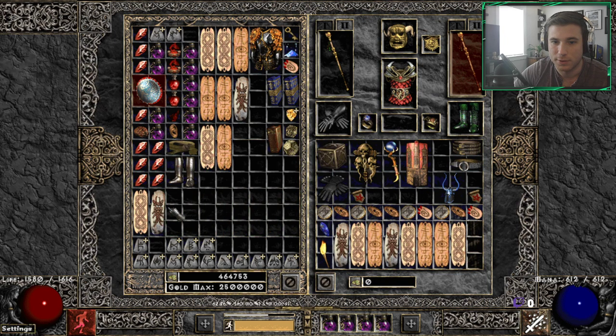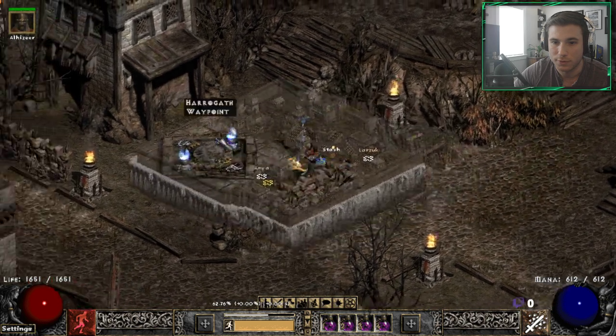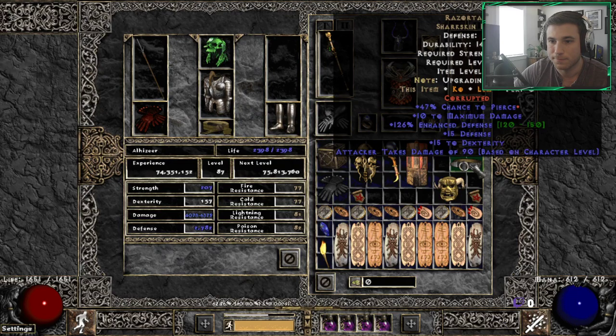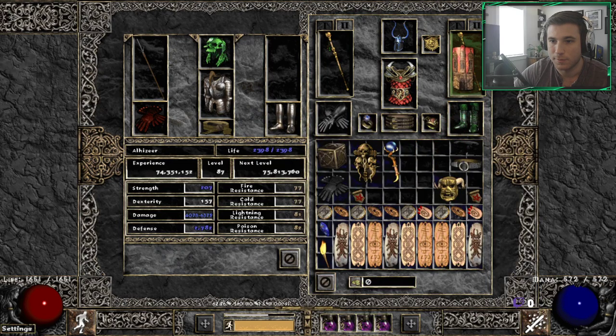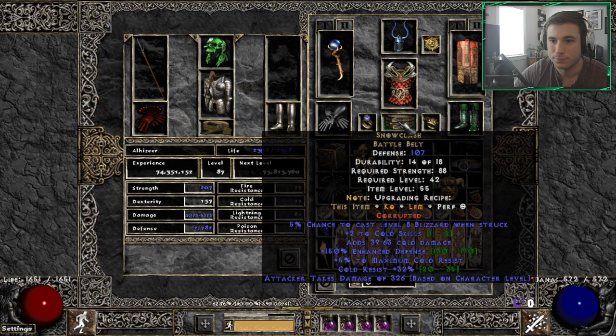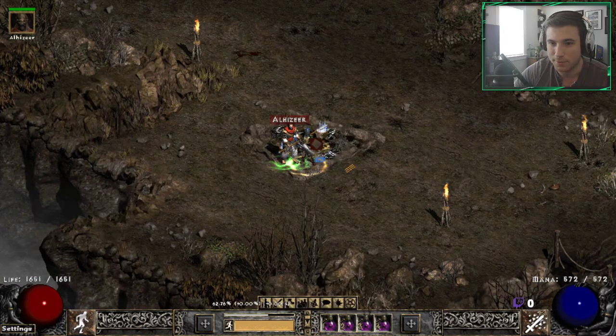We actually need to bring our cold skillers in - we have an inventory full of cold skillers as well for when we do the cold enchant. You'll see that added an additional thousand damage.